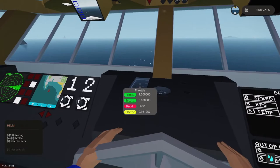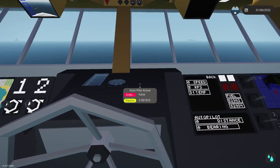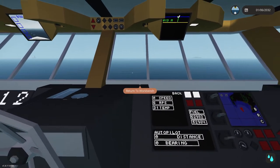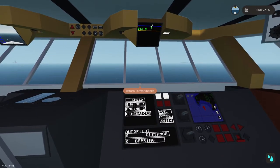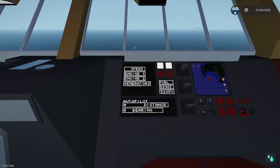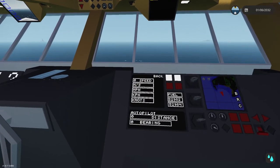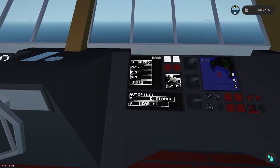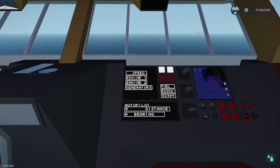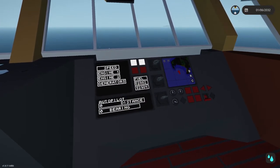I also added in a compass ball and an indicator to tell us if autopilot and bow thrusters are active. Moving over to the left panel — if you saw my ocean cruiser boat you'll recognize this kind of display with different menus for generators, both engines, speed, RPM and temperature. You can choose what type of speed you want — I default to knots since that's the usual one for boats.